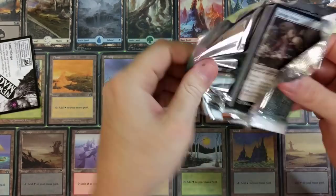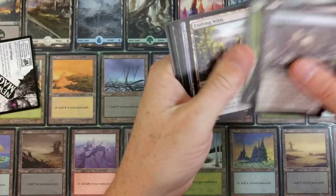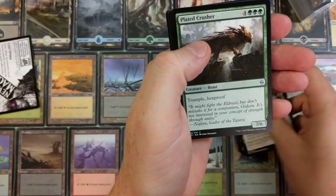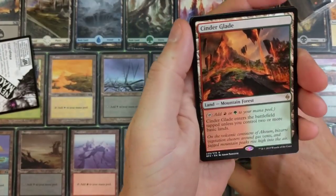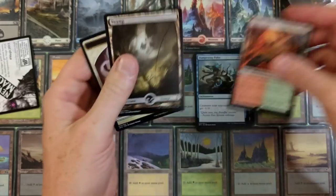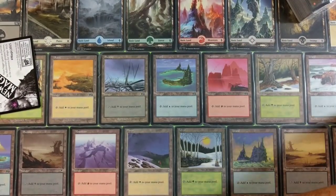Now we got big Zendikar — what are we gonna get? Battle for Zendikar: Plated Crusher, Grovetender Druids, Dampening Pulse, Cinderglade Gorge — Cinderglade is a battlefield tap unless you control two or more basic lands. Not terrible. Full art Swamp. Hails to the year. Nothing too special there.